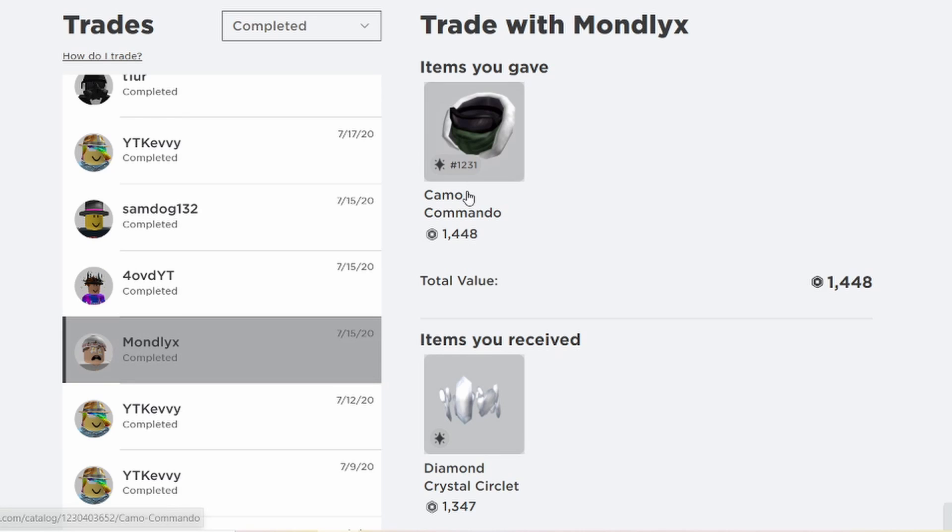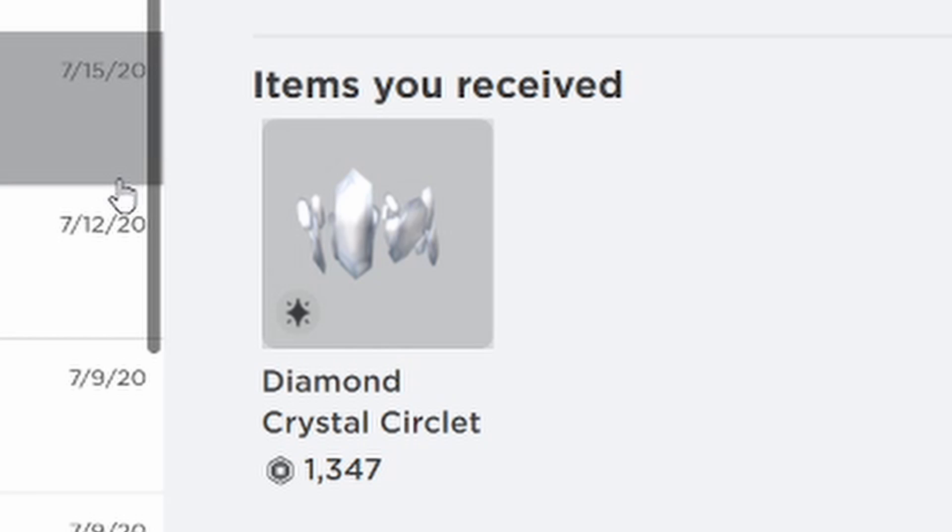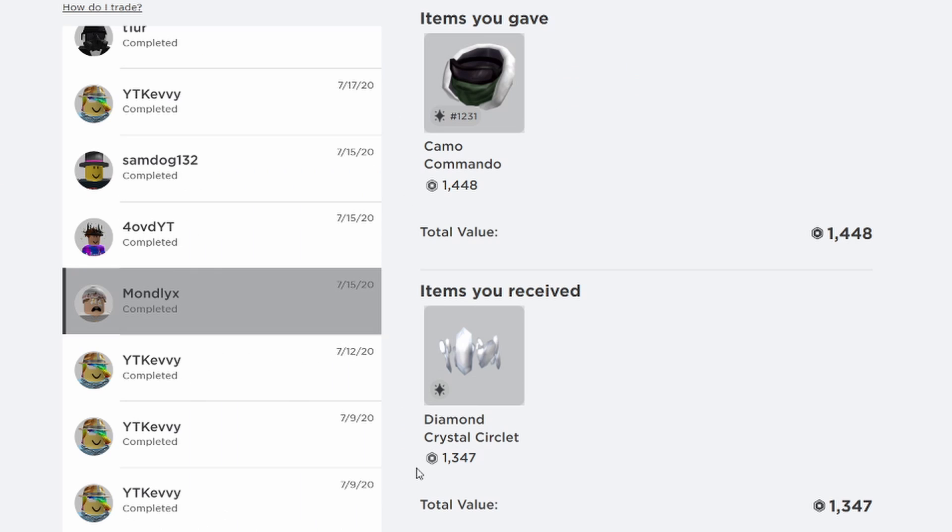The first trade was with Mondelix — I traded Camel Commando for the Diamond Crystal Circlet. You might think this is a bad trade, 1.4k for 1.3k, but here's the thing: Diamond Crystal Circlet was a projected item. Projected basically means when an item sells for a really high price and the wrap is raised really high, but then it drops at an insanely fast rate. So I traded for it when it was at like 5k wrap and tried to trade it off for profit.